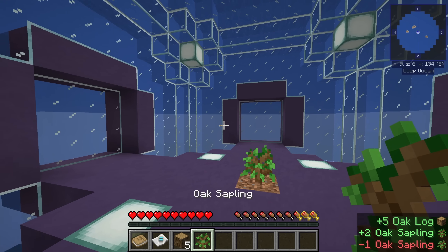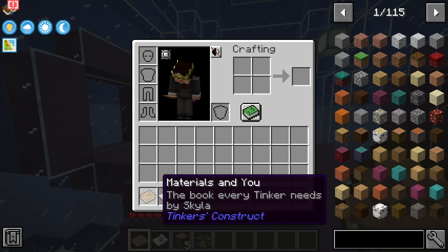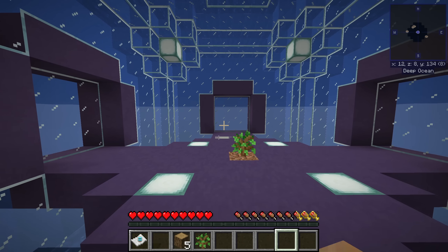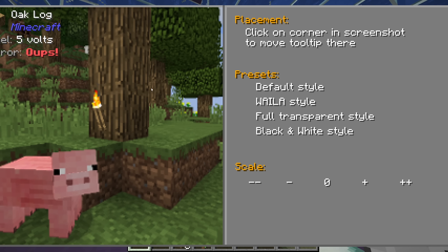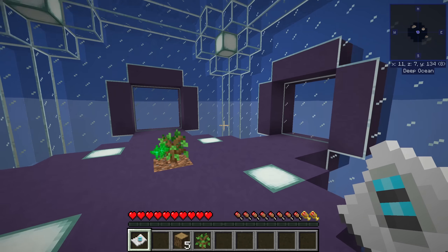We'll go ahead and replant the sapling there. We do also start with two items: Materials and You from Tinker's Construct, which we'll come back to later when we get started making Tinker's Tools, and also the One Probe Read Me. The One Probe is the mod that adds that little box in the top left telling you what you're currently looking at. If you shift right-click it, you can configure how that box looks.